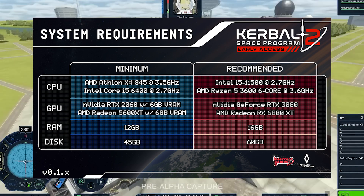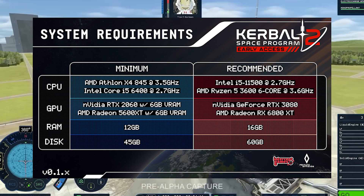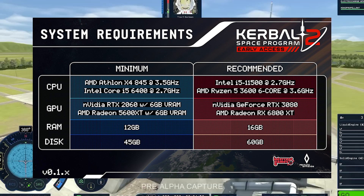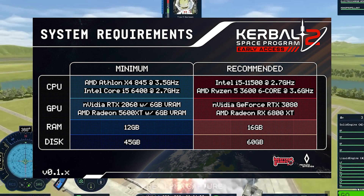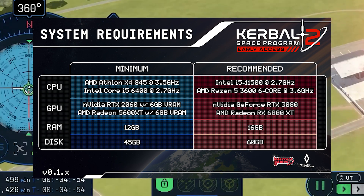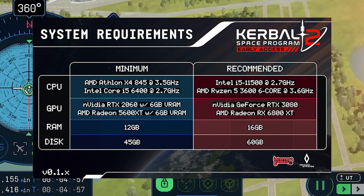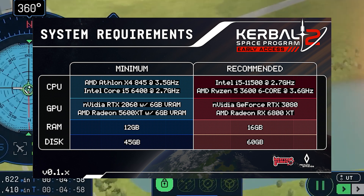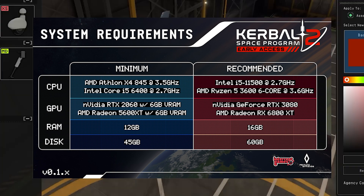This is good news for people who expect this game to be the best-looking game they have ever seen — and we all are those people. The reason for these high specs indicates that the game is heavily GPU-based, and that means only one thing: the game will have amazing graphics. About the storage: 60GB also indicates a lot of explorable area, as it's a huge game, and heavy texture files mean good graphics.